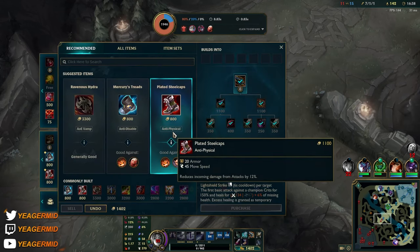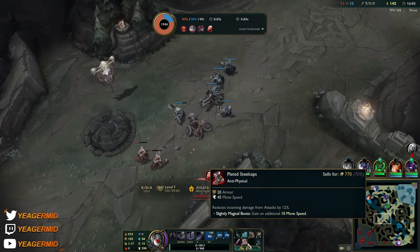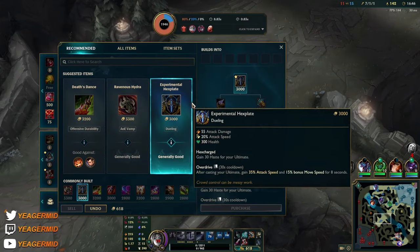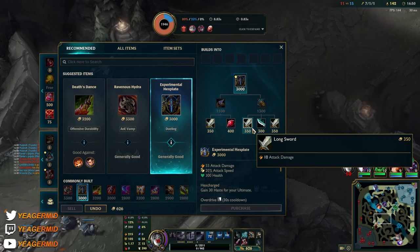So I guess we're just getting armor boots in this case because the fed players are the ADs. And then you can get Wit's End. But this is another new item here — let me buy this to show it.